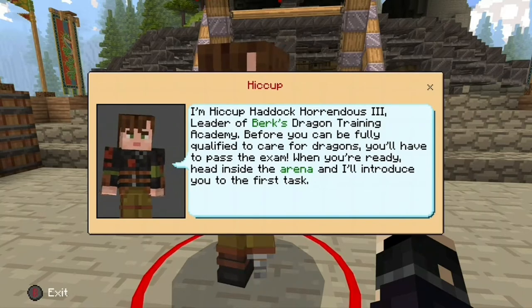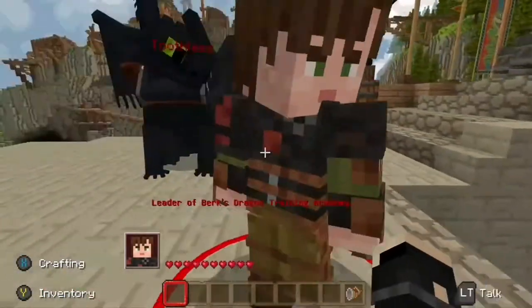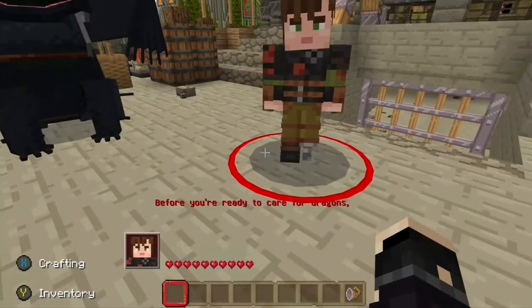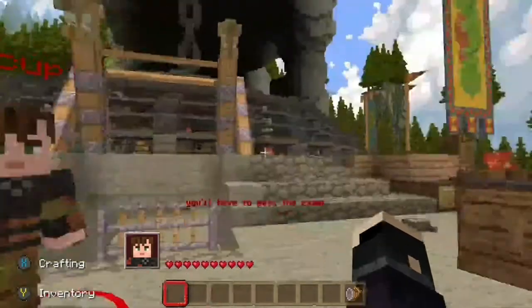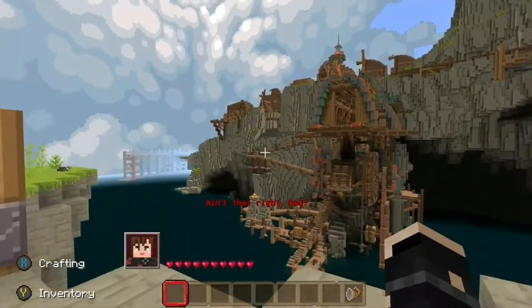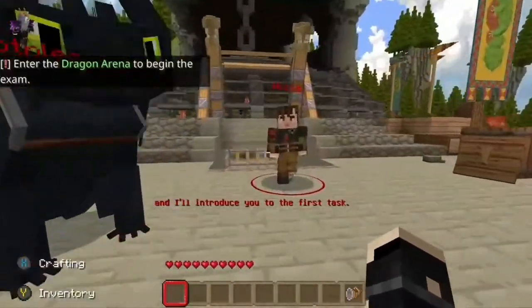Okay, seems pretty simple and straightforward, let's do it. I think we've got to wait for him to finish talking, which should be fine. I've got to say, the map is stunning from what I'm seeing looking around here — there's Berk over there. Okay, we've got to head inside the arena now.